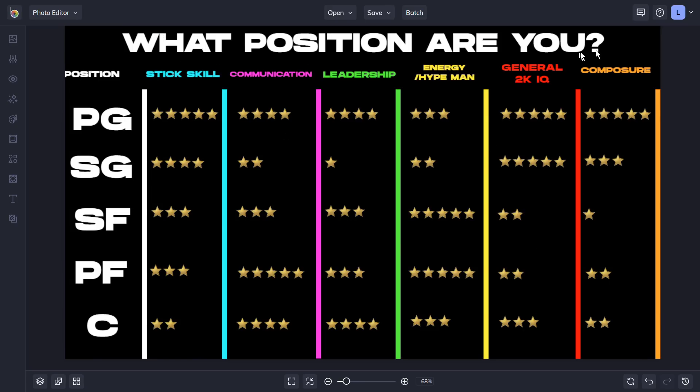That is my entire position tree — what position are you? I hope you enjoyed. If you're trying to self-reflect or see what to improve at your position: energy and composure can be easily fixed, communication can definitely be fixed by studying the game, and stick skill comes with time and repetition. The only purely in-game attributes are stick skill and general 2K IQ — the rest are personality traits like composure, energy, leadership, and communication.